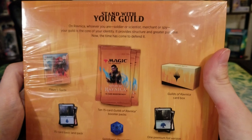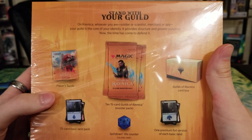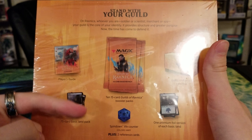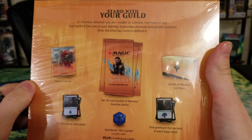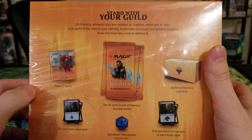So let's see what we get here. First of all, you have to stand with your guild. You get a player's guide, which is always cool. A 75-card basic land pack, a spin-down life counter that may or may not be said color, one premium foil version of each basic land, of course the box, and 10 15-card boosters.